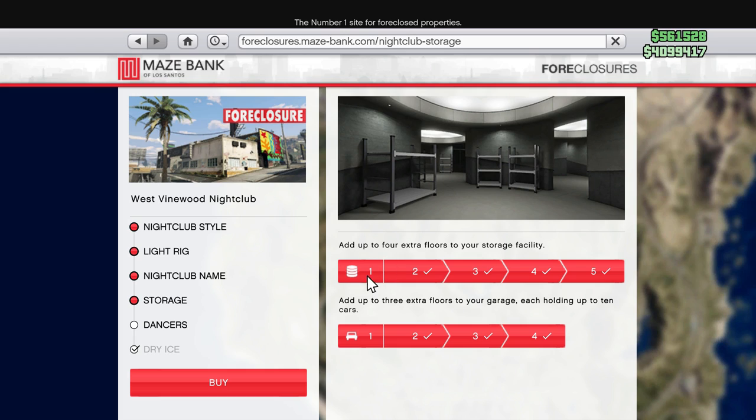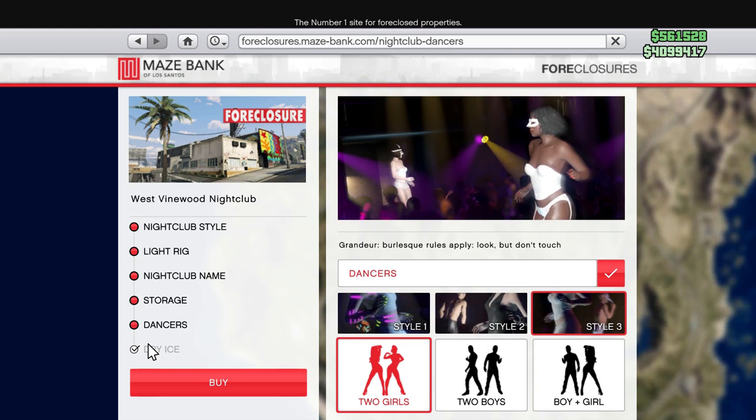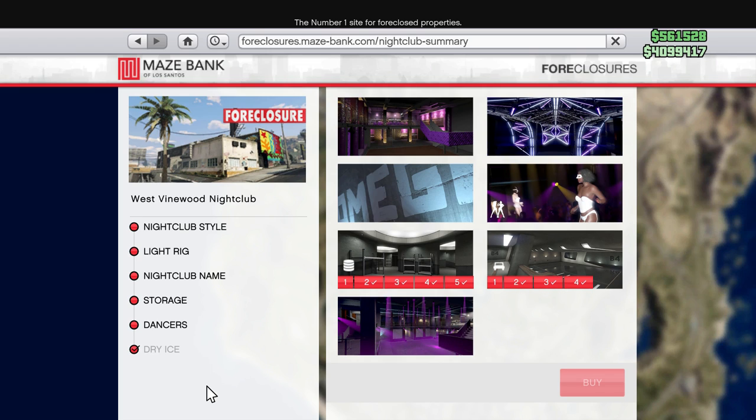Once you click on the nightclub you can pick the style, light rig, and nightclub name, but the most important thing is that you get the storage. The first thing you should be purchasing is the storage, and you need all five levels. The garages are not necessary — you'll automatically get the first garage — but you absolutely need all five levels of storage to maximize your profits.